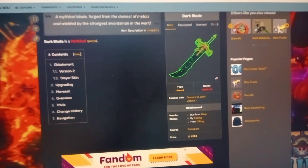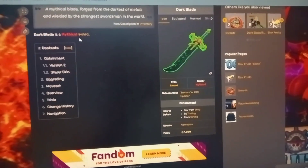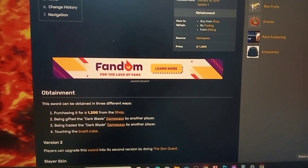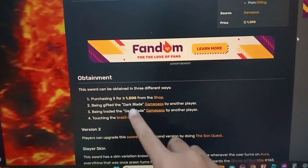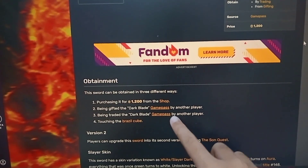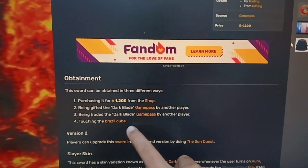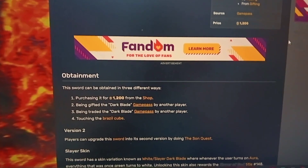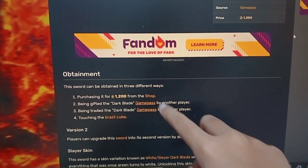Let's see in the wiki. So here in the wiki, it's a mythical sword and the price is 1,200. You can only get it for free by being gifted the Dark Blade by another player, being traded the Dark Blade by another player, or by touching the Brazil Cube which is summoned by Rip Indra — which is also super rare. These are the only possible ways to get Dark Blade.